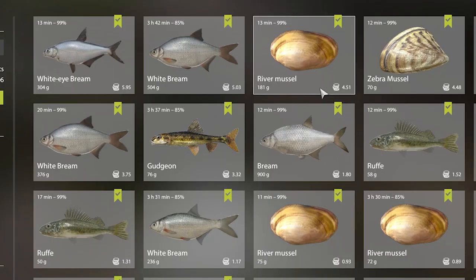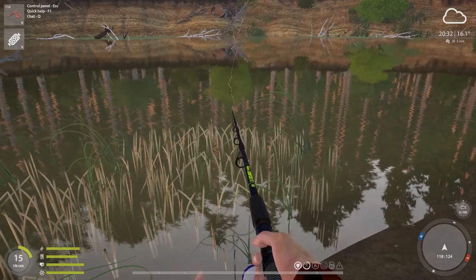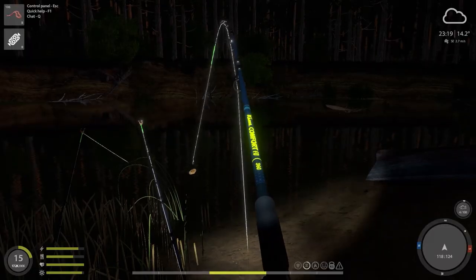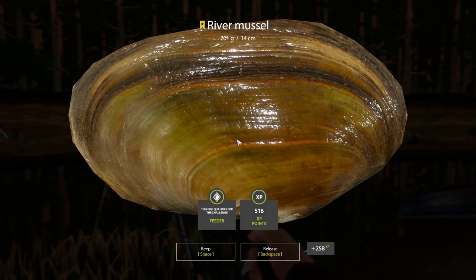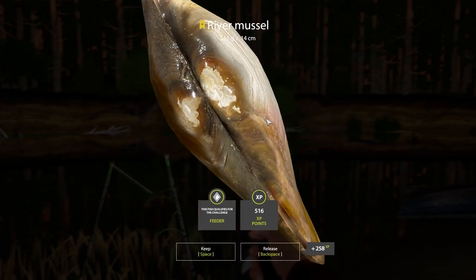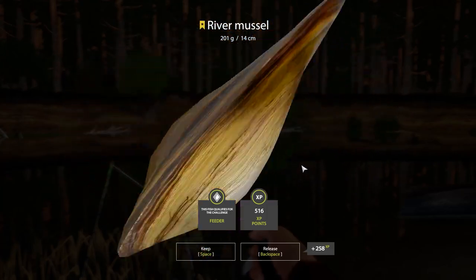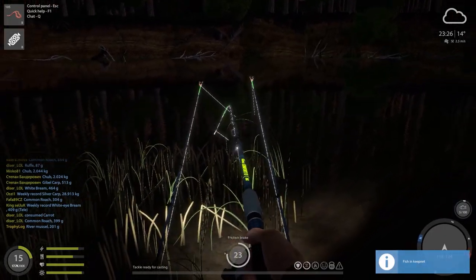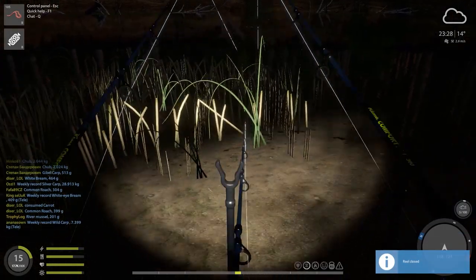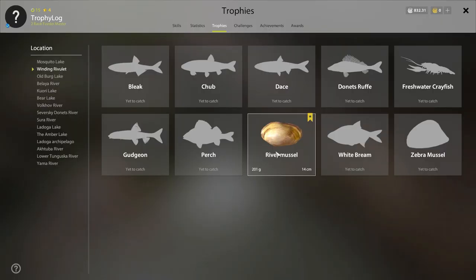I absolutely love this spot and I'm willing to stay here. What have we hooked into? It's another big mussel. I did not think this was going to be a trophy — but it's a trophy by one gram! 200 grams is the trophy size. It took us only a day and a half to get our first trophy, so let's stay a little longer and try to also get a gudgeon trophy.